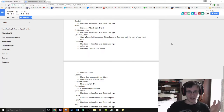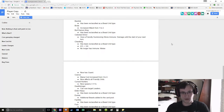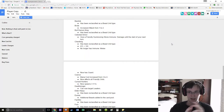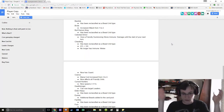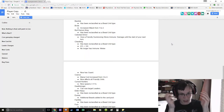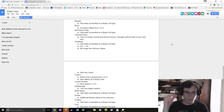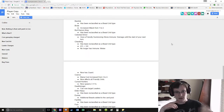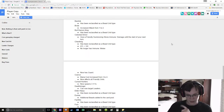Celestial Armor: give a friendly Summoning Stone immune to damage until the start of your next turn. This could be really good against an aggro deck because you see they've got the huge board and you make a strong read that they're going to play Frenzy next turn. You pop the Celestial Armor and boom — they do no damage to that one Summoning Stone.